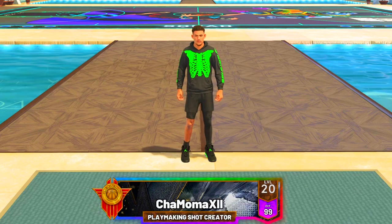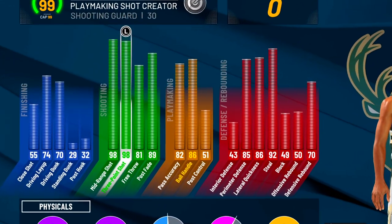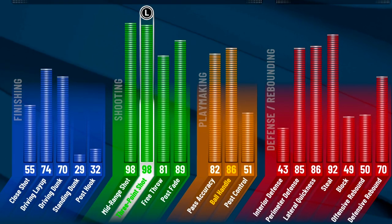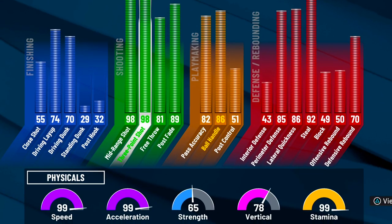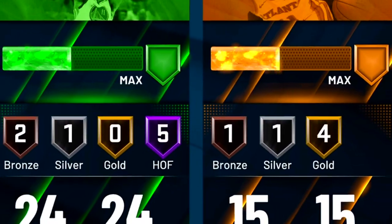What if I tell you I have a playmaking shot creator that's not a playmaking shot creator? You might be confused, but this is the point. I have my catfish playmaking shot creator build with a 98 three pointer and a 92 steal, with the ability to get elite dribble moves and the ability to dunk, with 99 speed and acceleration — and a 65 strength.